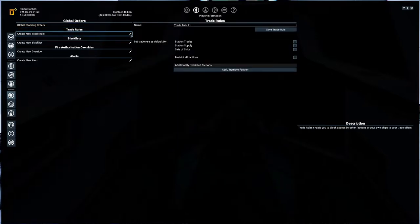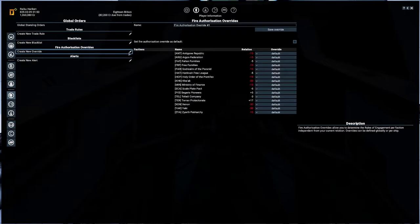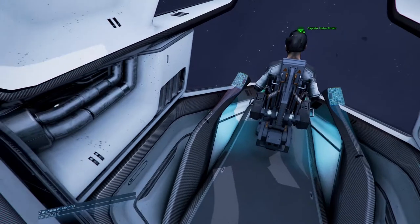Now we can set up trade routes and stuff like that, but I'm not very familiar with this. So if you do know more about global orders, trade rules, blacklisting, and all of that stuff — maybe if there was a rule where you could say, if this is a battleship you can harass these, because I wouldn't care. Unfortunately, we are unable to do so.